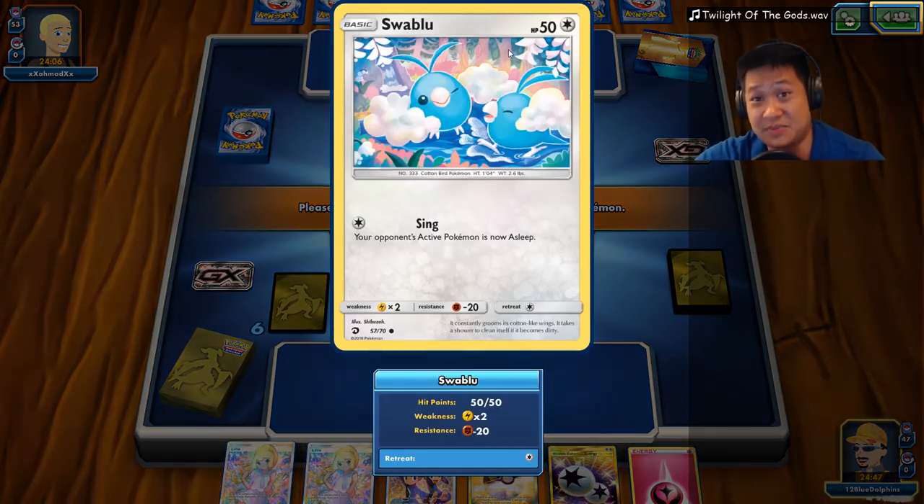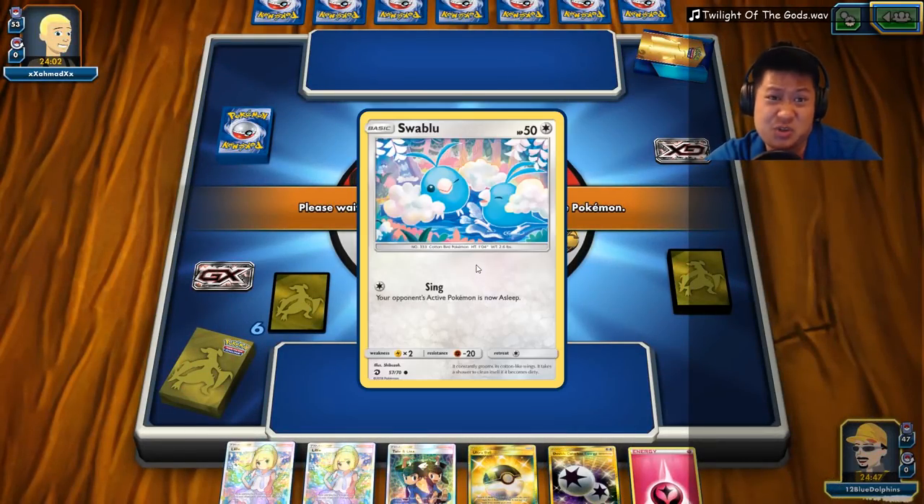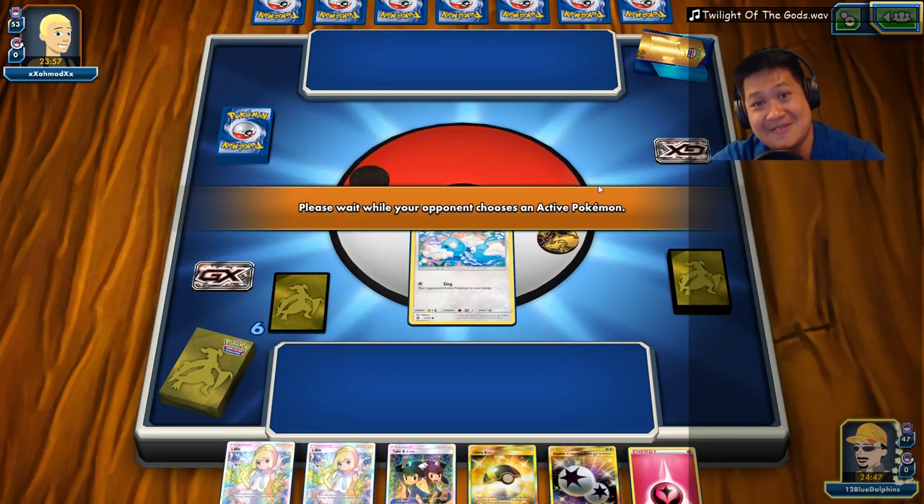The worrisome thing is my hit points are low. If I want to be safe, I charge back Swablu. But most efficiently, charge the front one when going first. The only thing is Lele — if he DC's Lele, it'll just knock you out. It looks like this opponent is not here yet.